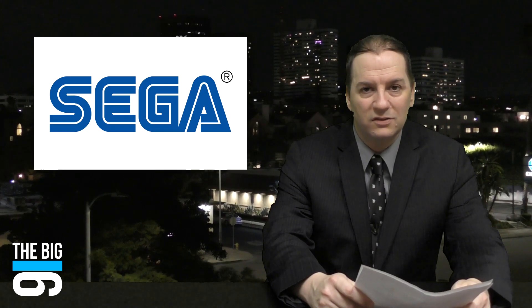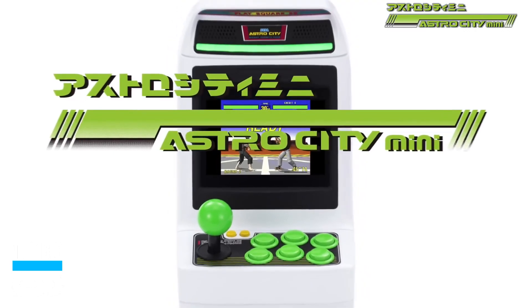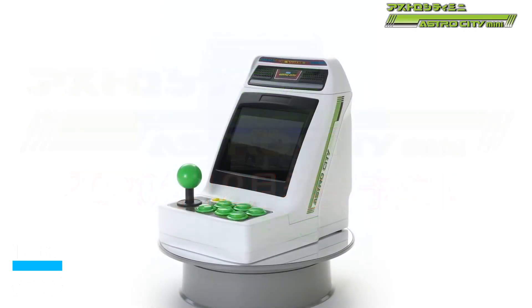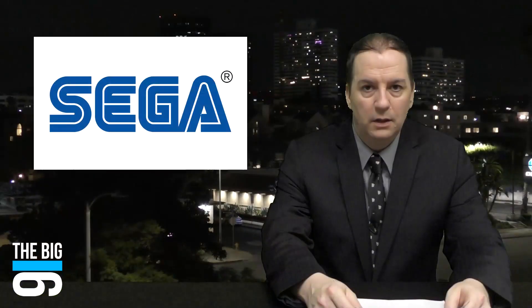Sega definitely knows what it's got with its classic game lineup, and it's resulting in yet another micro console. This one's called the Sega Astro City Mini — it's shaped like an arcade machine because it's loaded with over 30 of Sega's arcade classics. Best of all, some of these games are actually 3D. There's been no word of a western release just yet.